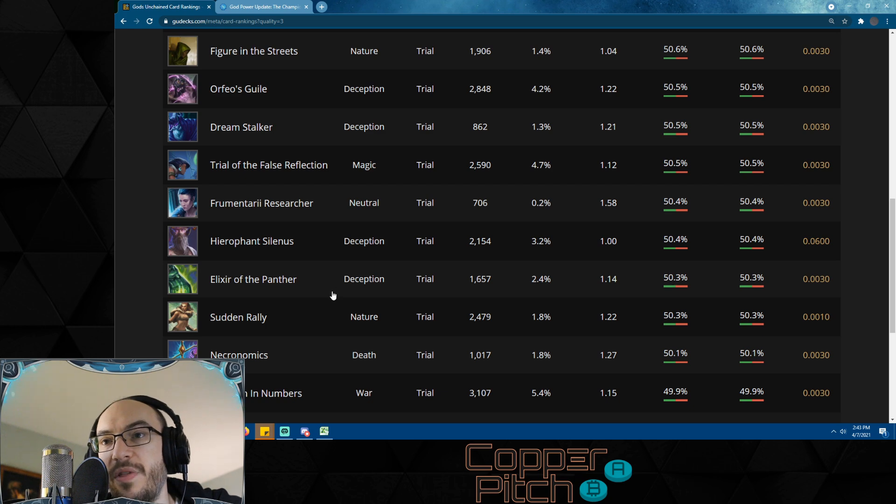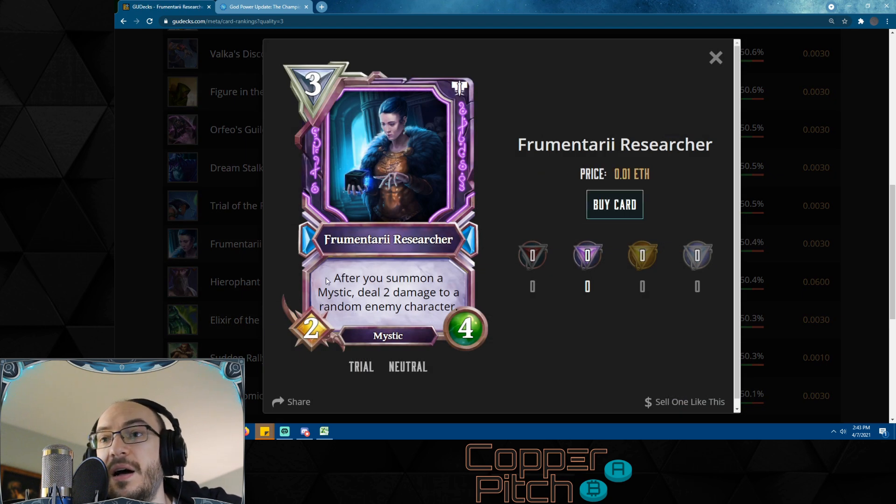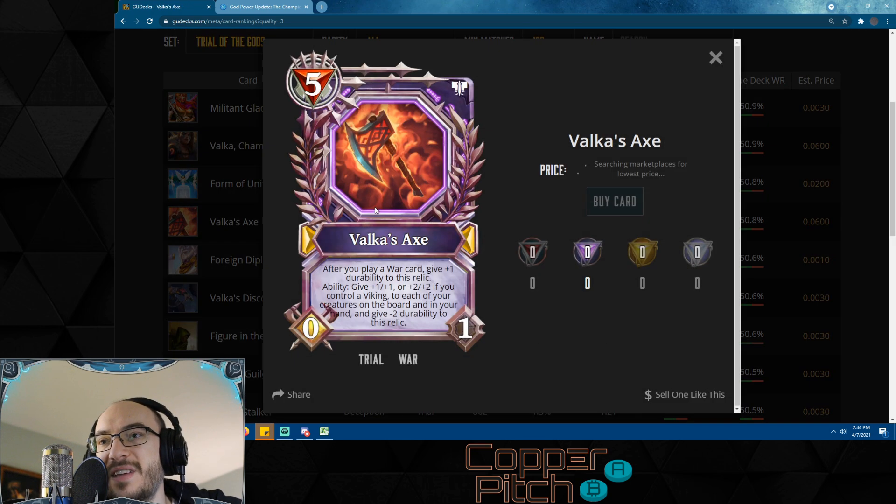Brumantari Researcher: after you summon a mystic, deal two damage to a random enemy character. Every time new mystics come out in every new set, this card becomes more and more insane. It's already ridiculously fun to play with things like Will-o'-Wisps, which summon two mystics for two mana — meaning it deals four damage — and every other mystic you summon this card just pops off.